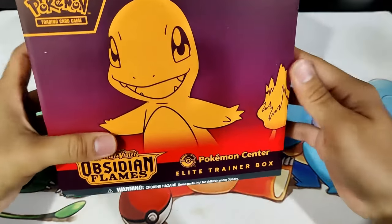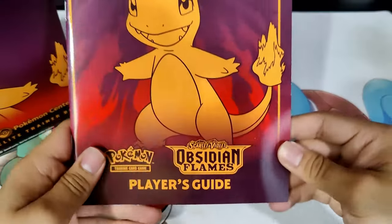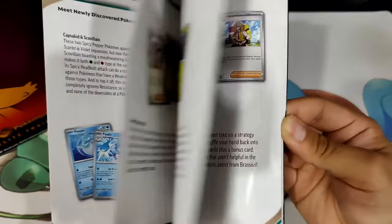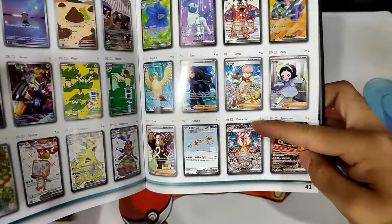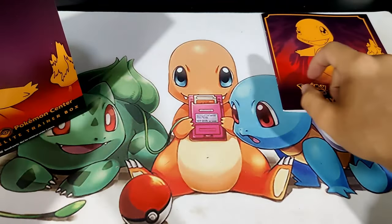So we got the plastic wrap off. We've got the player's guide, which shows you a little bit of how to play the TCG. And then we also have the full set list of Obsidian Flames, which is cool. Maybe we'll pull this card here. Very, very awesome. So we've got the player's guide there.